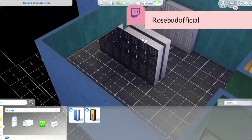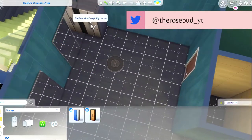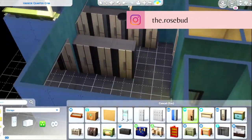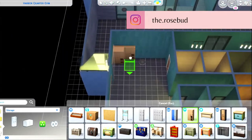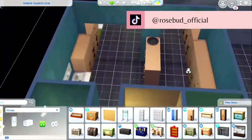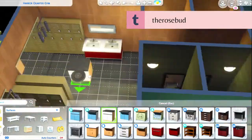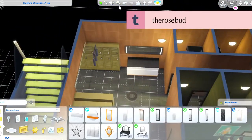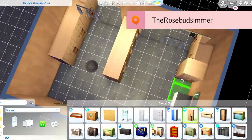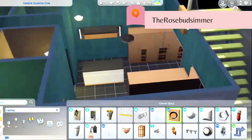As usual, these aren't directly inspired by what the gym actually looks like. I kind of just do whatever I want with these. The only things I recreate exactly are the houses — I try to get them to an exact replica, just updated. But for community lots I have more creative freedom. I feel like no one's gonna remember exactly what the Platinum Gym looked like, and from memory I think it was kind of ugly anyway.